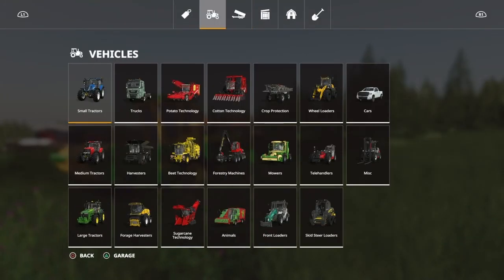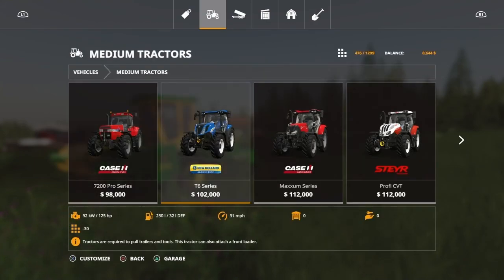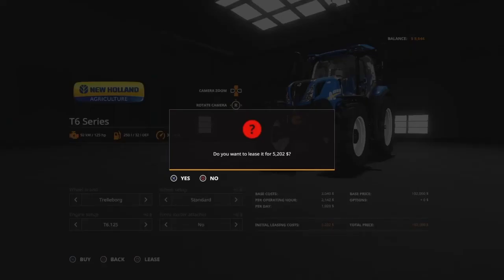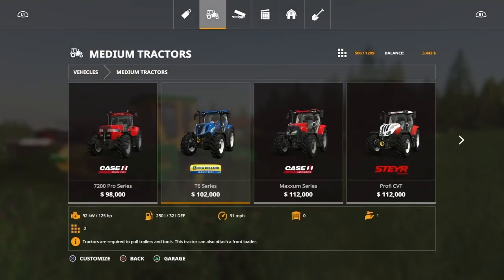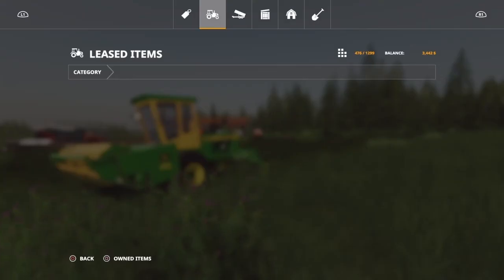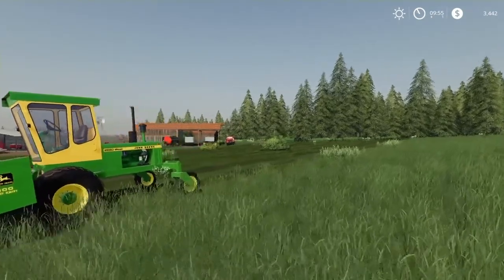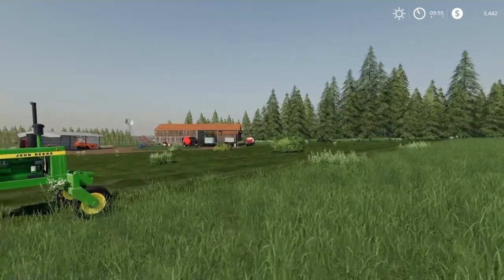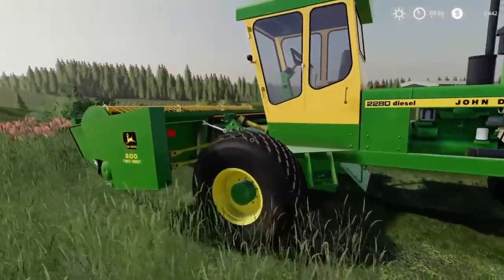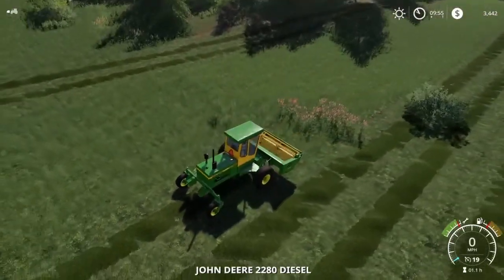We're going to lease this tractor and return it, which is actually $5,202. I'm going to lease that right here in front of you all. Then we're going to go into the garage, leased items, and return it. So we have spent more giving that money to the bank than it did to paint in that grass - just to keep it a little bit more fair.